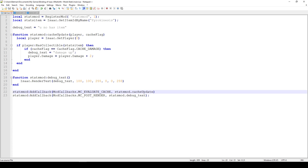Using MC_EVALUATE_CACHE instead of MC_POST_UPDATE is important because MC_POST_UPDATE triggers every frame, which would cause your damage to keep increasing endlessly — probably not what you want. With MC_EVALUATE_CACHE, the function only triggers when the cache gets updated, so the item affects the player only when picked up and whenever the cache is recalculated.